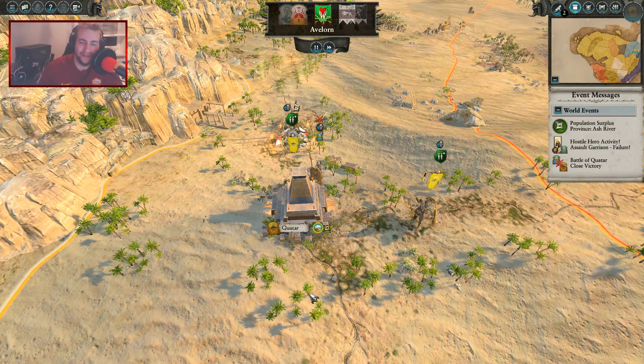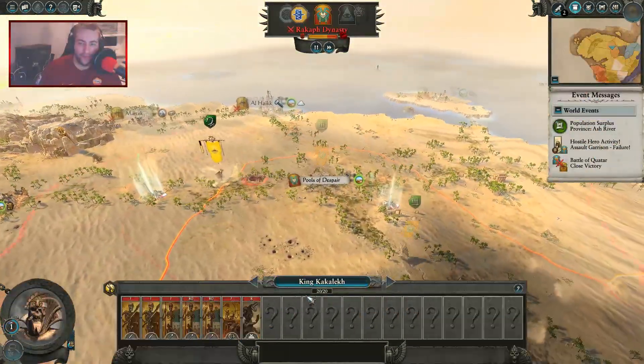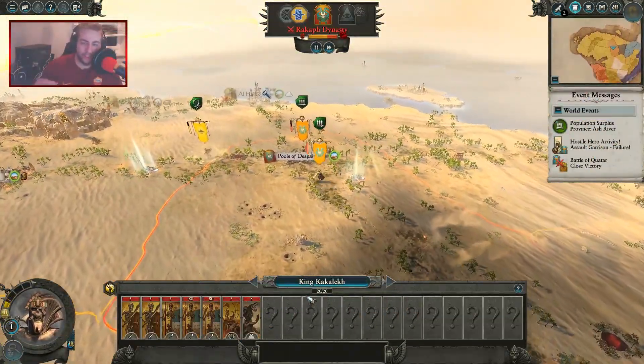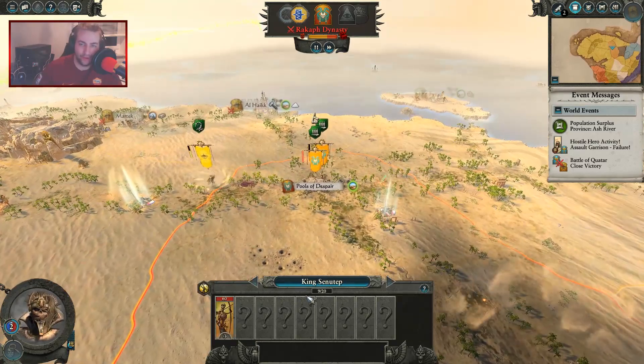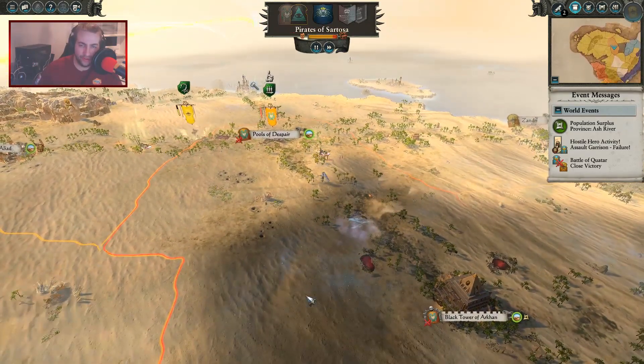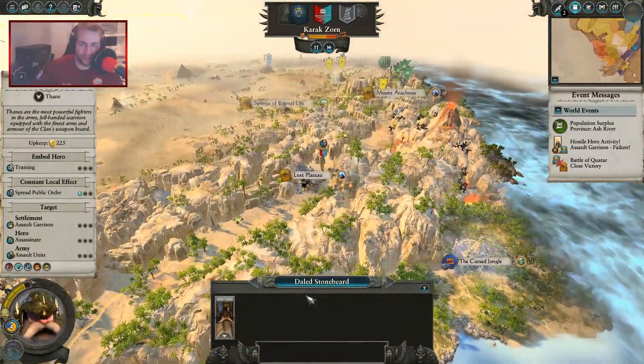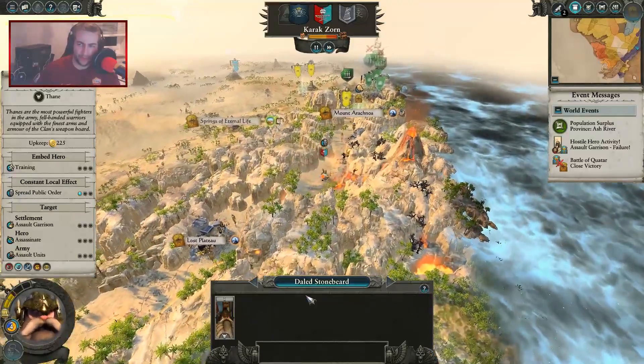I didn't fancy fighting that battle - they had the tomb scorpion. The auto resolve looked in my favor and since I haven't got a tomb scorpion of my own I don't feel like I can go up against them without one. You need to get a bunch of spears on them. I think I'm going to be retreating - I can't take the Calf dynasty on with just one stack versus two full stacks.